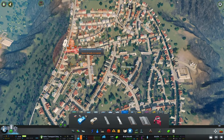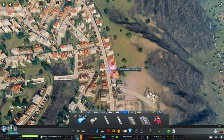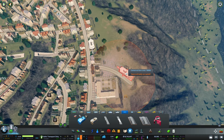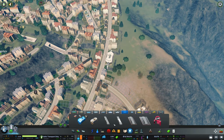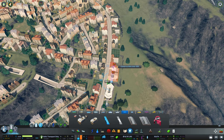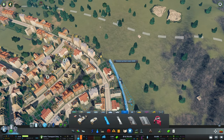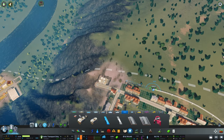One tip you gave me is to add another monorail station in this district here on the other side, and that's exactly what we're gonna do. We're gonna set this up right here, sacrificing a couple of buildings. Actually, that might have been a little bit too close to the high school. We'll see about that. I'm not gonna need the lower portion for the time being.